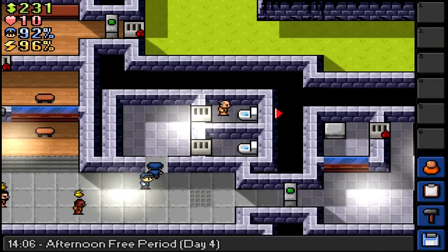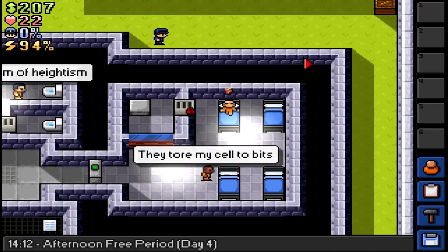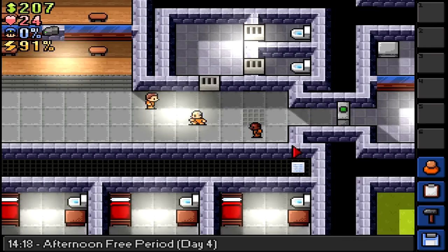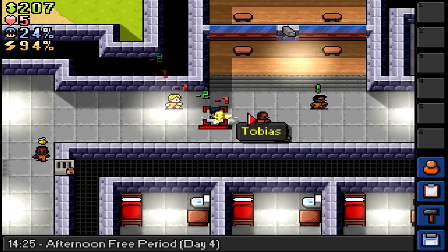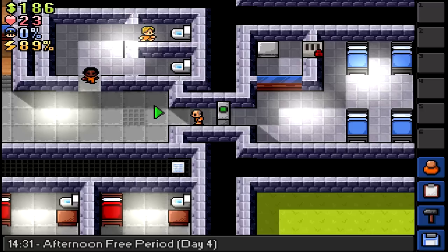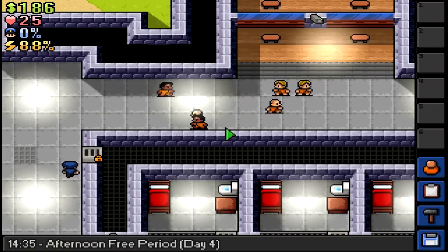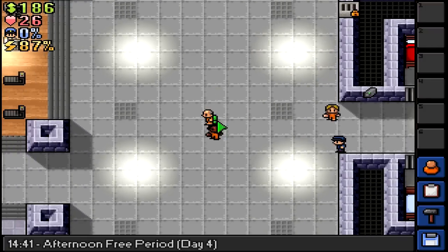Let's go to the toilet and hide. I might as well just get captured - screw it. It drops my guard heat down to zero anyway. We lost our friend, by the way. I didn't attack him, did I? Got to make sure I'm on green mode.